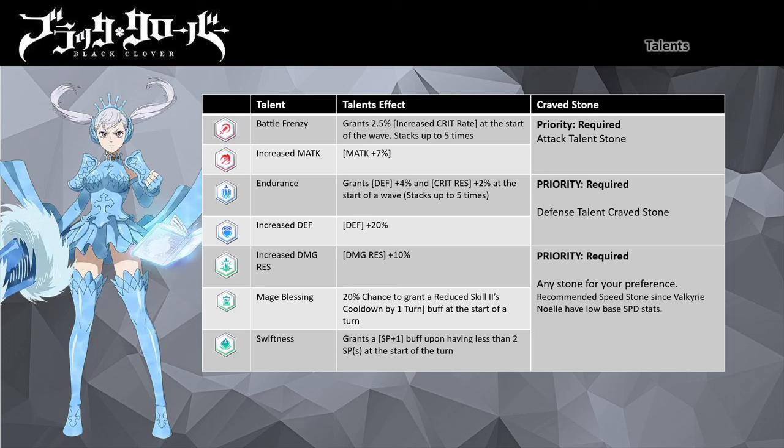To understand the best talent settings, you need to know the mage's primary role. Valkyrie Dress Noel is a damage mitigation defender mage with SP refill utility via Skill 2. For her attack talent, I suggest Increased Battle Frenzy and Increased Magic Attack — Magic Attack increases her magic attack stats by 7%, while Battle Frenzy grants 2.5% increased critical rate that can stack up to five times.